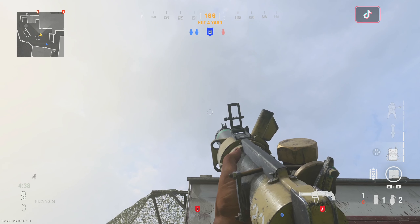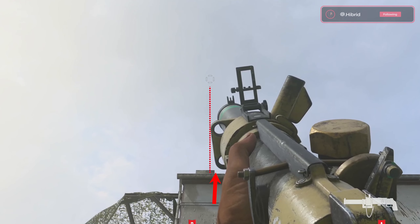For this first launcher spot on this side, run up to this post right here, crouch, and keep the top of the launcher in line with this little hole in the netting, then shoot your launcher over.